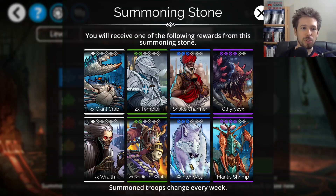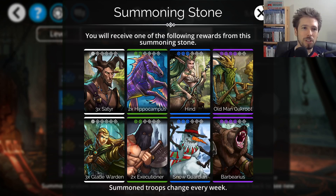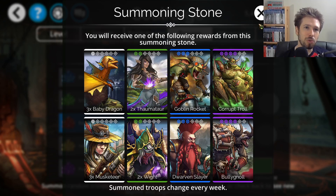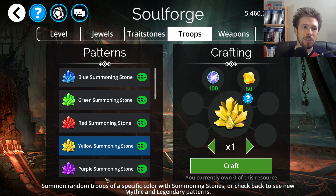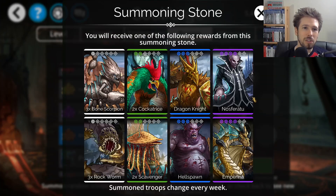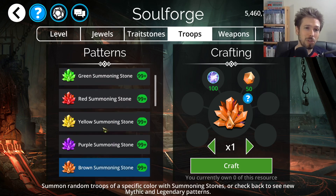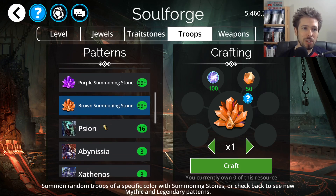Let's go through the summoning stones really quick. I like to see if there's anything good worth trying to get, and if you already have some of these troops, sometimes it's good to get multiple copies to ascend to Mythic. This week, I'm not going to recommend trying to go for anything in the summoning stones — nothing really worth getting.